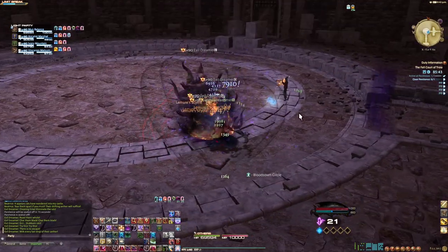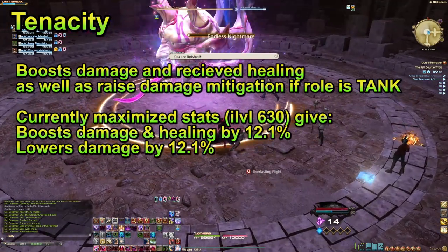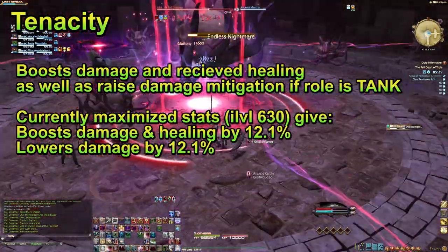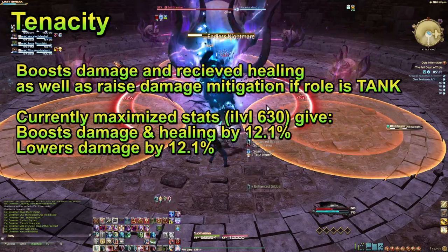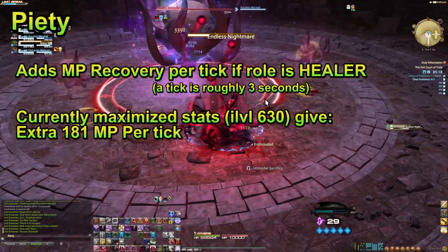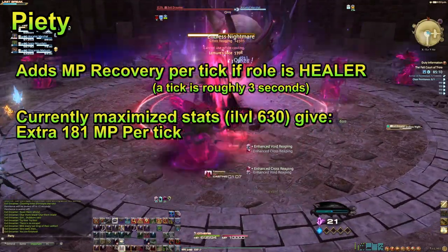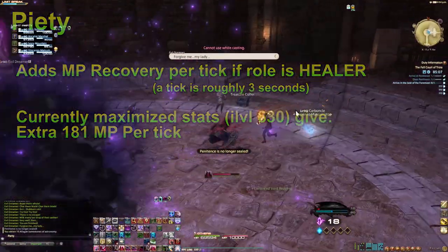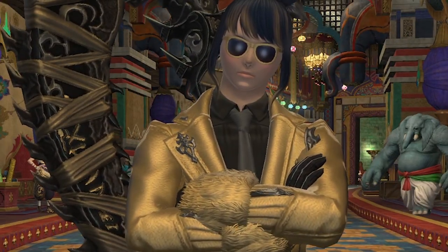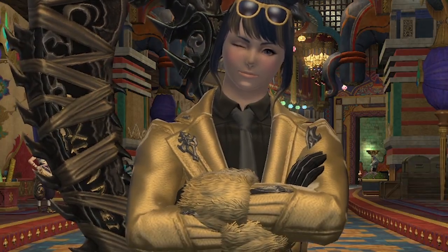There are two more substats, and they are role-specific. Tenacity for tanks gives a minor damage bonus, damage mitigation, and raises the amount of healing they receive. Though it may seem like a loaded stat, the damage bonus is generally less than what a tank could get by stacking offensive stats like crit and direct hit. Piety for healers increases your MP regeneration while in combat. This can be great for new healers or parties progressing through content for the first time, but since it isn't a damage stat, healers don't like to take more than they really need.